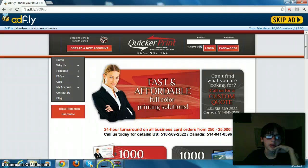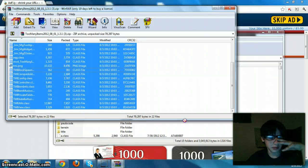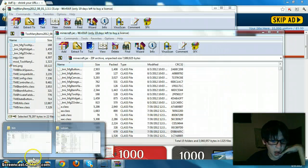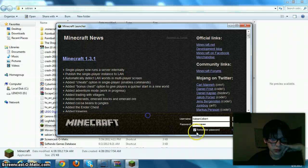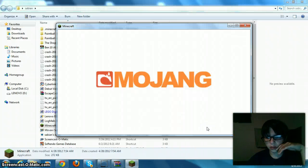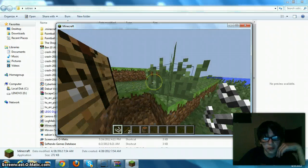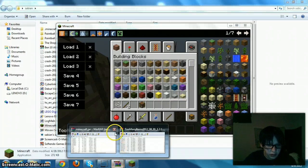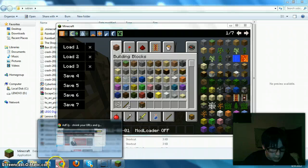Alright, I'm back. I was getting dizzy but now I'm not dizzy. The reason that I didn't install it earlier is because I was installing the wrong version. I believe I was installing Too Many Items for 1.2.5 when I have 1.3.1. That seems about right. So, you're done.